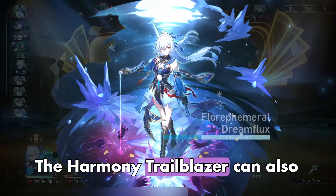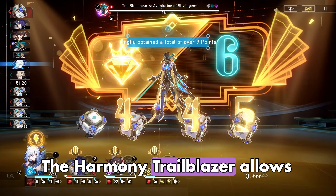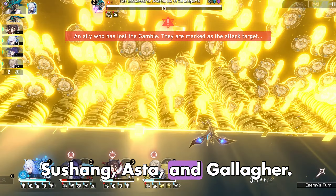The Harmony Trailblazer can also be used in DOT teams with Sampo, Guinaifen, and Gallagher. The Harmony Trailblazer allows Sampo and Guinaifen to quickly break enemies' Toughness Bars. Break Effect teams the Harmony Trailblazer can be a part of include Sushang, Asta, and Gallagher.